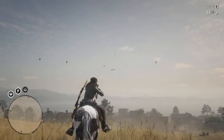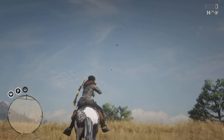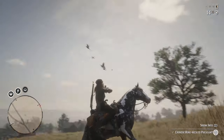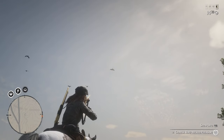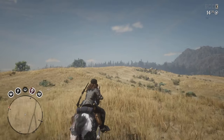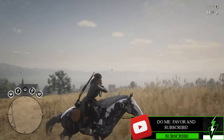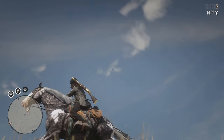So we got some prairie chickens? Nope — some ravens, not exactly what I was looking for. Prairie chickens? Ravens again. We got pheasants — a whole bunch of pheasants. I don't want any pheasants, I want prairie chickens. We're getting everything else to fly up. We got cardinals. Good gravy. What else have we got in this area? More cardinals — they're mocking me.